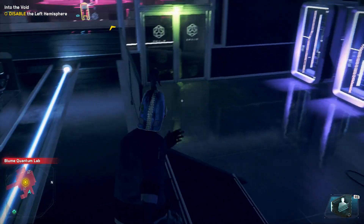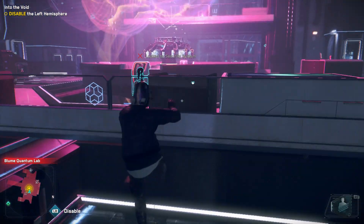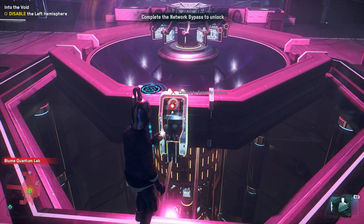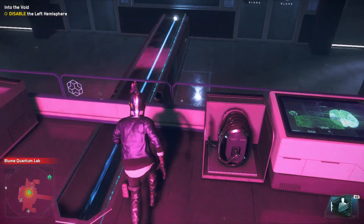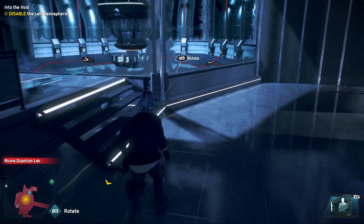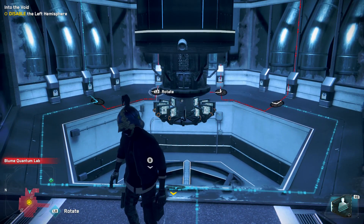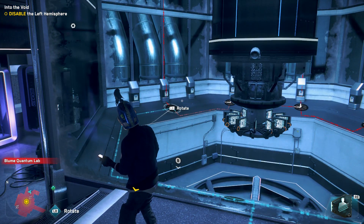Wait, what am I supposed to do? Disable the left — it's locked, so... oh okay, alright. I'm about to say it says 'lock' — what am I supposed to do? But now it makes sense. Alright, gotta solve this puzzle. This one doesn't look that hard, and there's a drone in there so I'm pretty sure I have to use that to get the right angle.